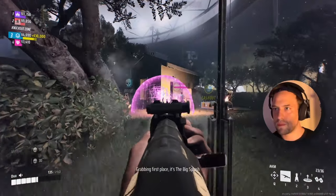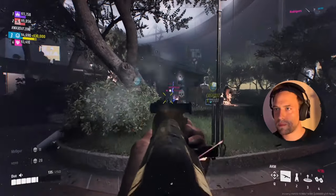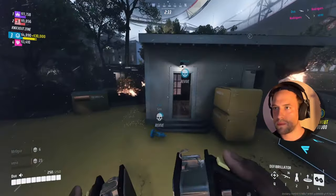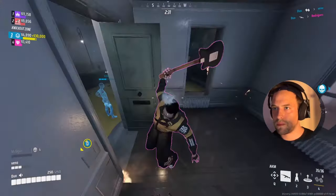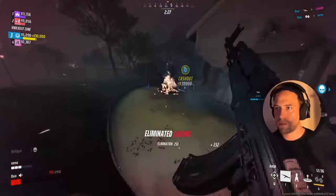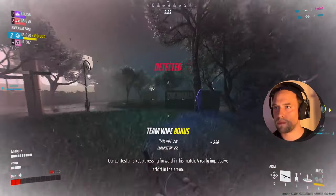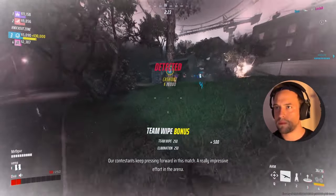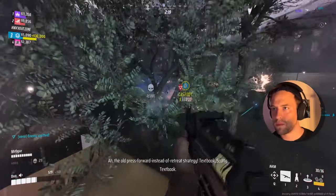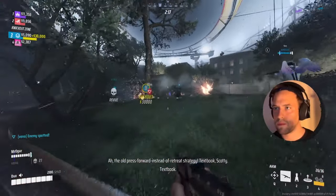Now let's turn our attention to the AKM, or Automatic Kalashnikov Modernized. This fully automatic assault rifle is a force to be reckoned with. While it may deal slightly lower damage per shot compared to the F-CAR, its larger magazine size of 36 rounds and slightly faster firing time of 3.5 seconds make it a formidable opponent in any close to medium firefight.